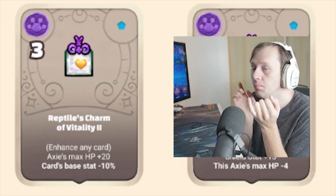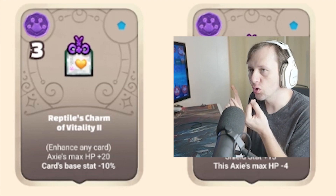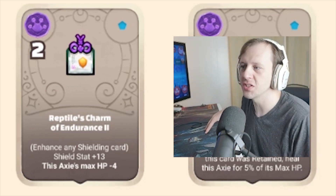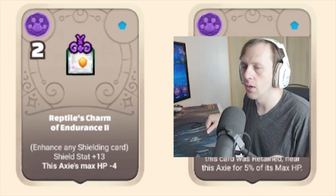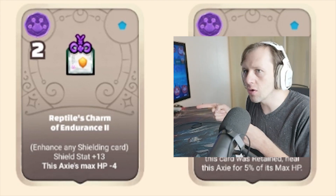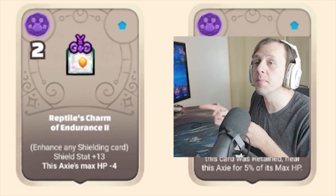My next question is how does it affect Smallfrill and Green Thorns? Because that's where this is going. Reptile Charm of Endurance 2 — enhance any shielding card, shield stat plus 13, this Axie's max HP minus 4. Not a big drawback. 13 shields is a lot. This on Curved Spine, Indian Star, and Skelly's Spoon? Holy moly, very good.